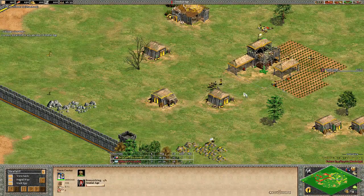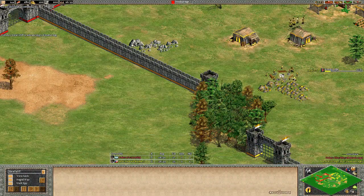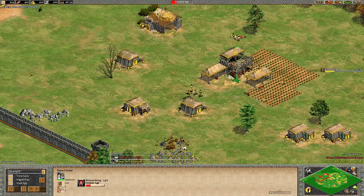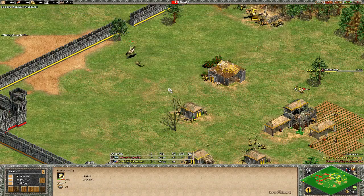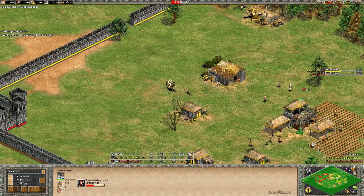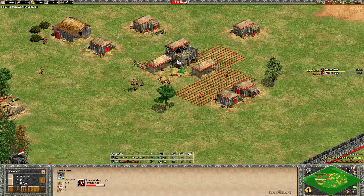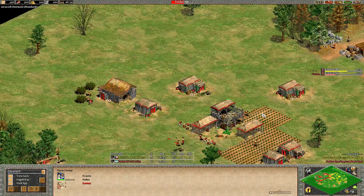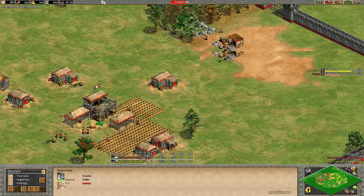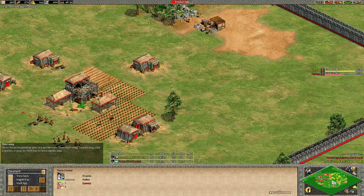Looking at the ELO of the players: 1910 for Dracont and 1983 for Fedex. Fedex was in the mid-2200s sometime a few years back, but I haven't seen much of him on Voobly recently. Both players have clicked Feudal Age — there's a 40-second difference between Fedex and Dracont, and Dracont has also lost one villager. With that time difference, you get the feeling this is going to be a fast Imperial or one-TC push from Fedex.